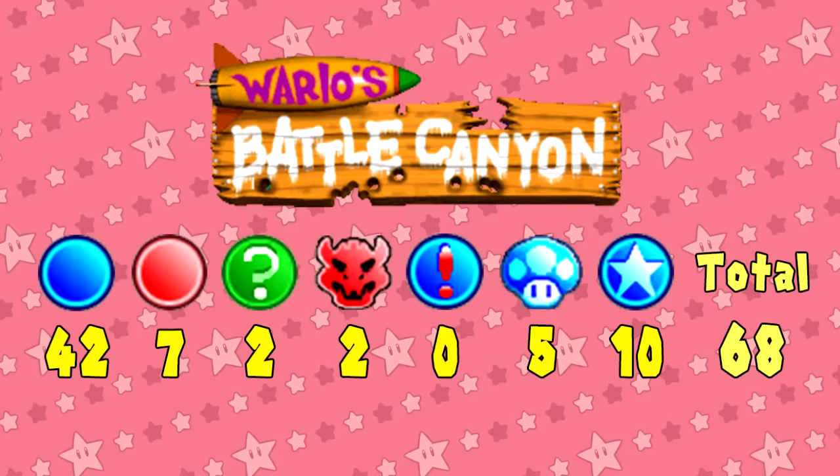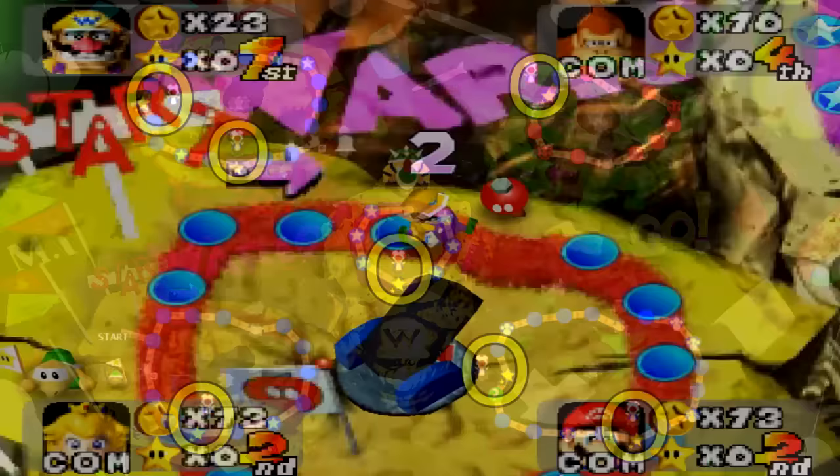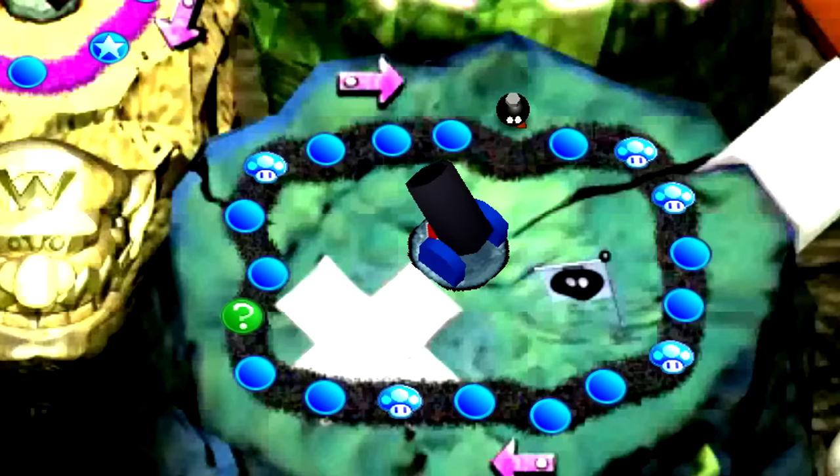Welcome to Wario's Battle Canyon. Here's the space lineup. Out of all the boards, it has the most amount of minigame spaces at 10, and ties for the most amount of red spaces at 7. Here are the 7 star spaces. What you'll notice is that their locations vary between these 5 platforms. If a player wishes to travel to another platform, they must pass up a bomb so they can be fired there using a cannon. However, players don't get to choose which platform they fire to, since all cannons are aimed in the following sequence: bottom left shoots to bottom right, bottom right shoots to top left, top left shoots to top right, and top right shoots back down to bottom left. If a happening space is landed on, then this order is reversed.